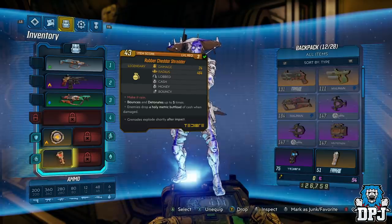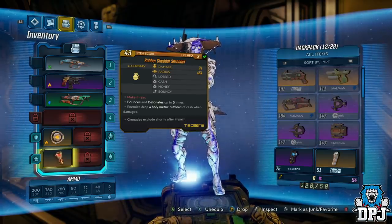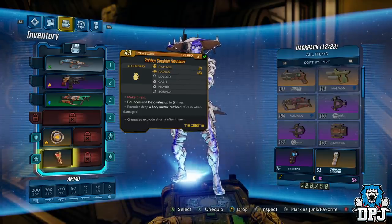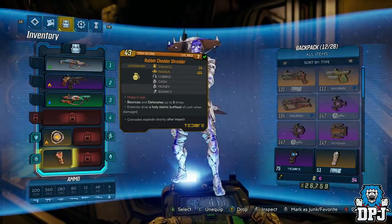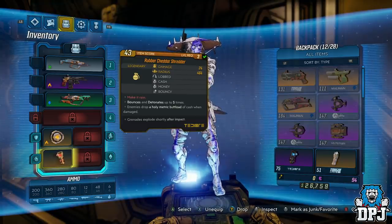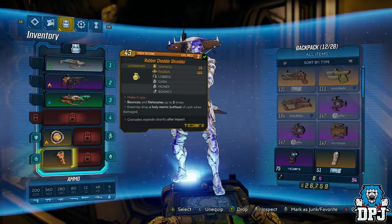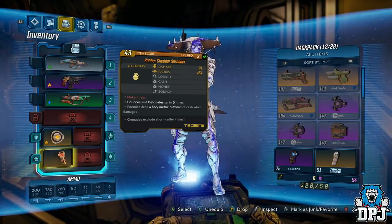All you need is a few powers as well as a specific kind of grenade mod. You need a grenade which allows you to spawn money upon hits. The Cheddar Shredder grenade, which you got for pre-ordering or purchasing a special edition version of the game, is available via your social mail page. This grenade is absolutely perfect for this, but there are also other grenade mods with this benefit, so keep your eye out if you don't have one.